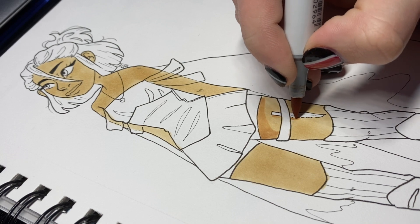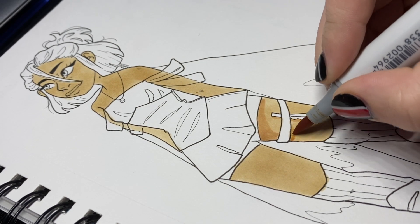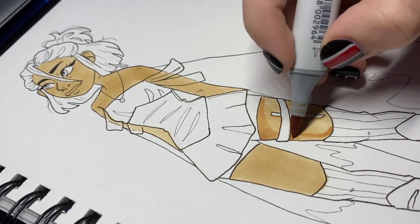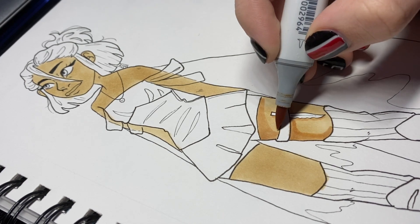This is what she wears when she goes out. Her dress goes all the way down to her ankles, and when she goes out she tucks it up in her corset so she can move easier.